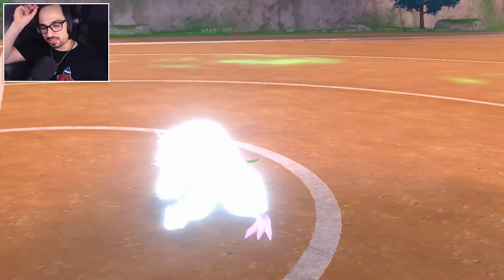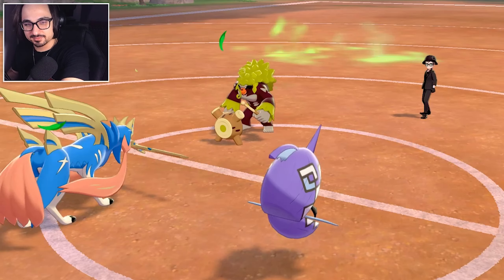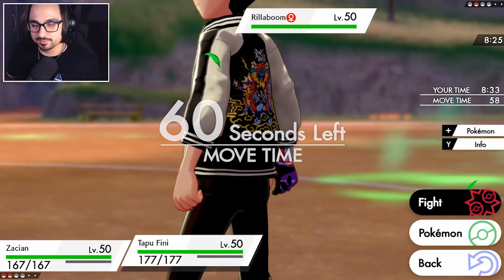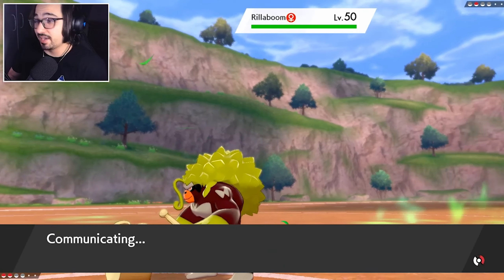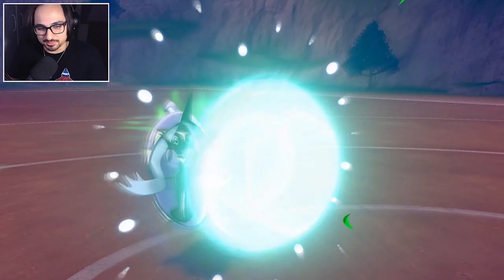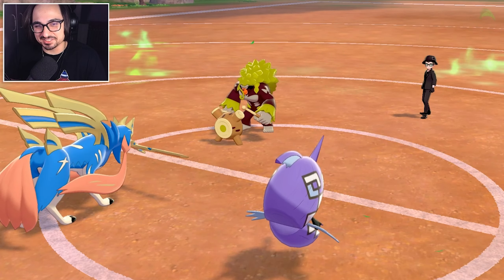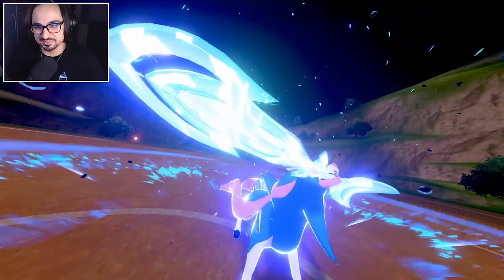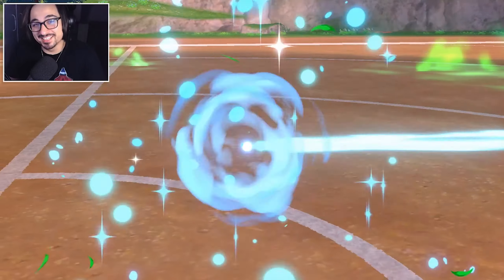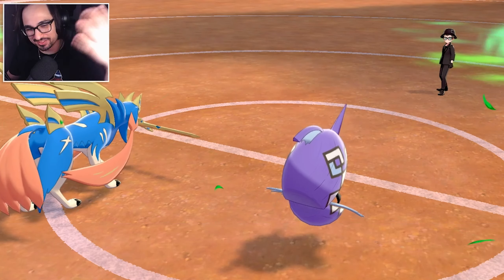Cool girls don't look at explosions — they blow them up and walk away. Amazing. Now, Behemoth Blade. Protect, because we can. That's Zacian doing Zacian things. This is kind of the easiest way to just show Zacian being Zacian. Zacian sweeping the floor. Fair and balanced.